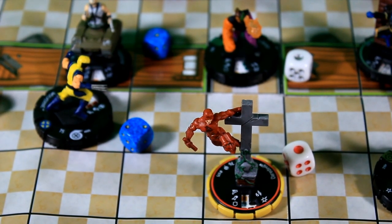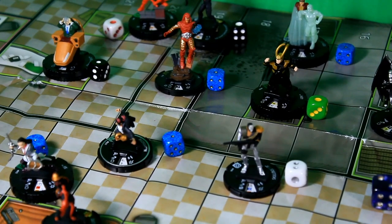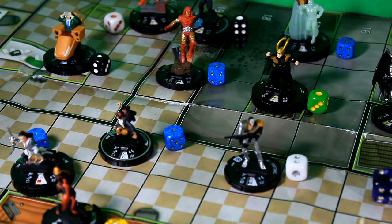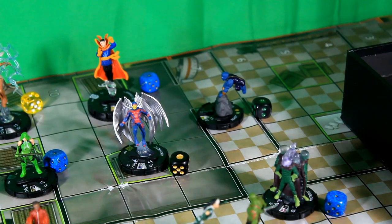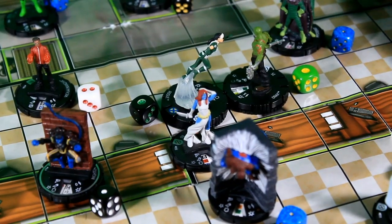Now for round 2's outwits and perplexes: Daredevil is going to outwit Bone Breaker's special movement power. Nico is going to give herself Impervious with her special power, but Scorpio has Outwit and counters her special power — so she won't have anything. Beast is going to outwit Mysterio's Probability Control. Doctor Strange and Mystique will each perplex up their own defense. Any remaining characters with Perplex are also perplexing up their defenses.